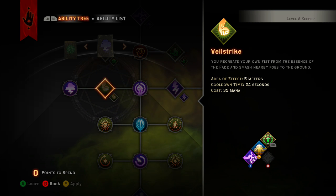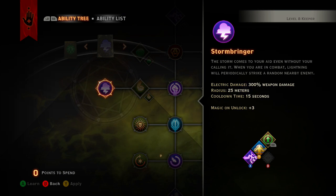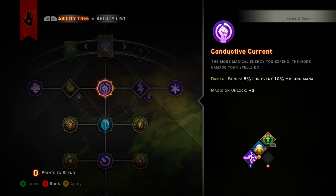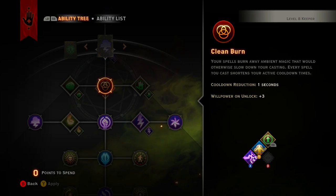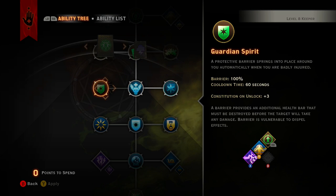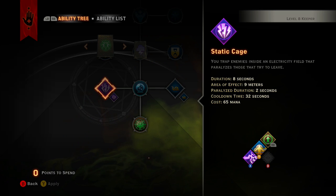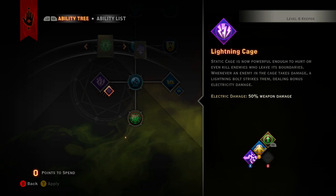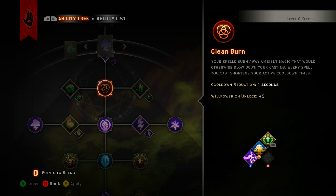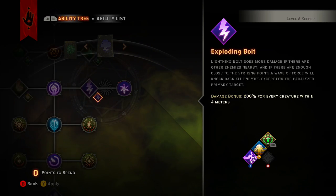The Fist of the Fade skill creates a fist from the essence of the Fade to bash nearby enemies, but it doesn't say how much damage it actually does. You could get the orb ability but it'll do less damage. My recommendation: stick with it. For support, you just keep shielding your tank and set priorities on shields. For doorway trapping, throw down Static Cage — 32 second cooldown isn't bad, especially when every spell keeps lowering the cooldown cost.